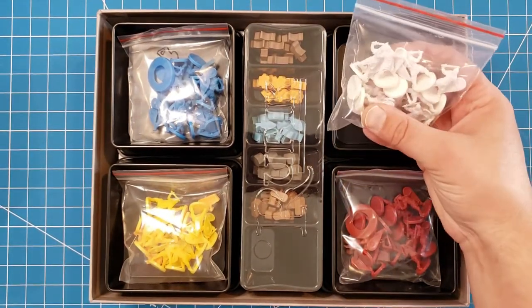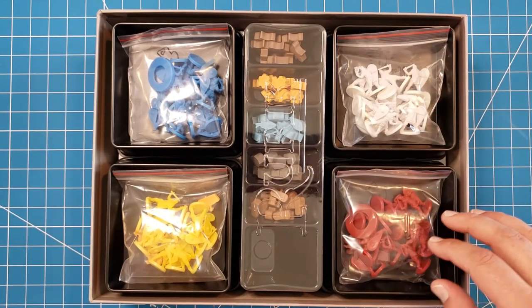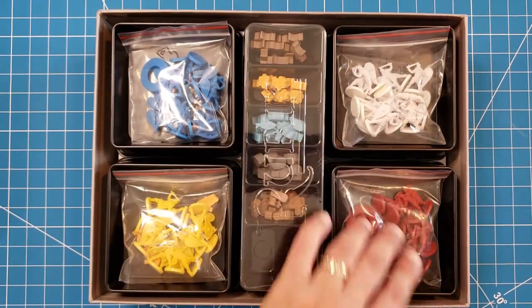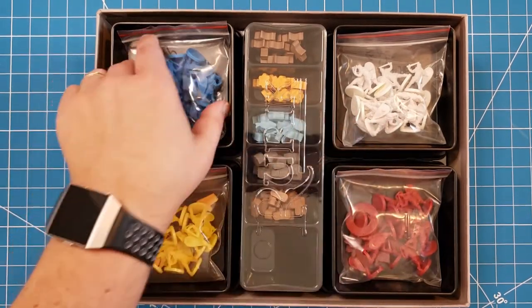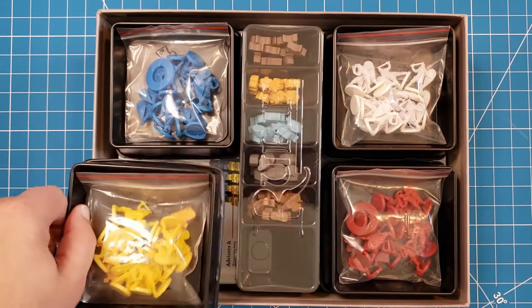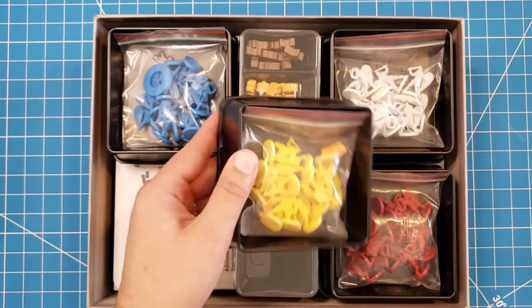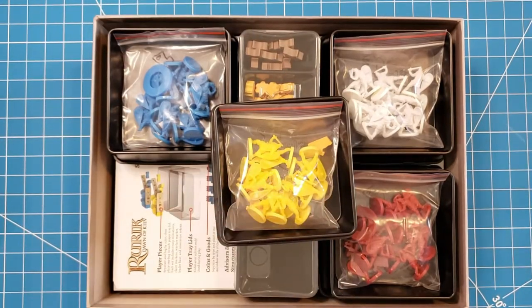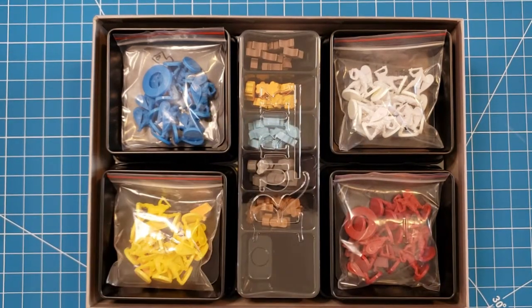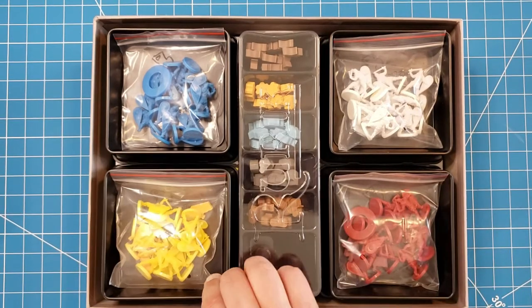It looks like we have multiple different factions. There's one to four players, so you'd be playing as blue, yellow, white, or red. I'm guessing each one of these, apart from the color, are identical. It's kind of interesting how these are all separate — it should make bringing the game to the table very easy, where you can just have your faction in here and pull it out as you are ready.